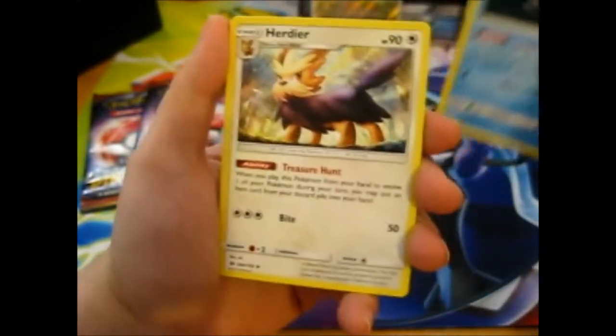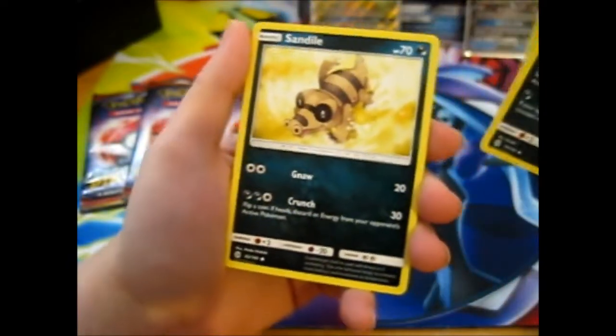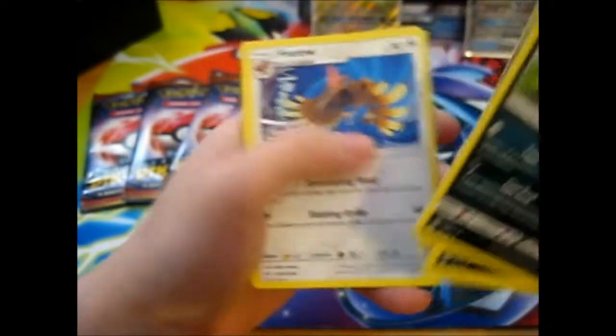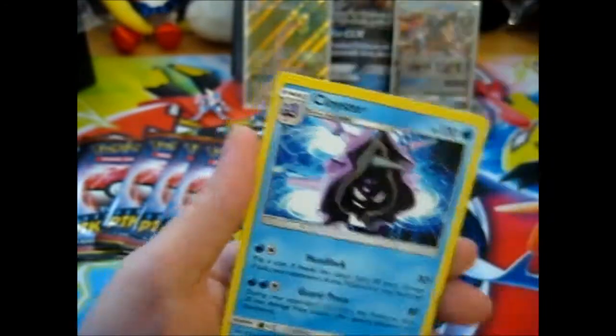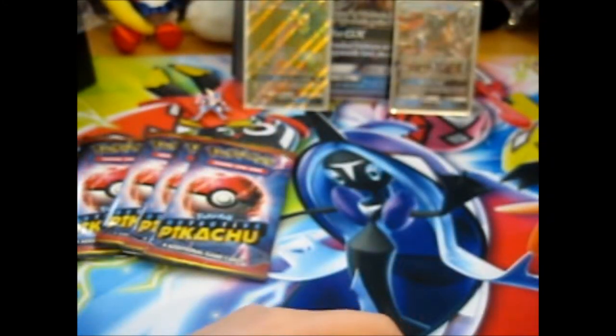Wishiwashi, Herdier, Meowth and Persian, Sandygast, Crabrawler, Drowzee, Greavard, Eevee, Reverse... well, my camera died on Reverse. Next is Cloyster. Wasn't so good.